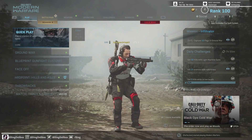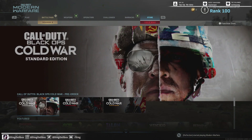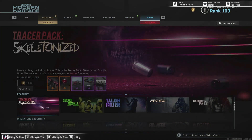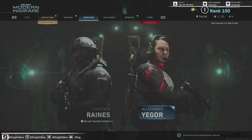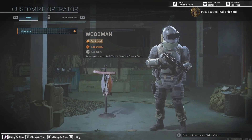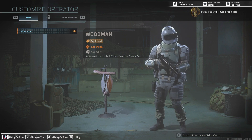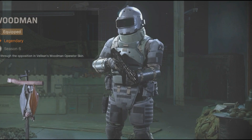I thought it was pretty funny looking, and it actually looks pretty cool as well, so I'm just going to show you guys real quick. I was just going through the store — I don't have it now since I purchased it — but it's just called the Velikin Woodsman bundle. This is the skin; you go to Velikin, and it looks exactly like an Among Us character. Like the black Among Us character — tell me it doesn't look like that.